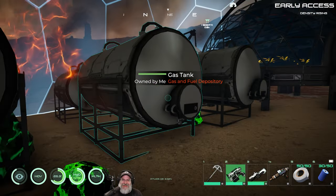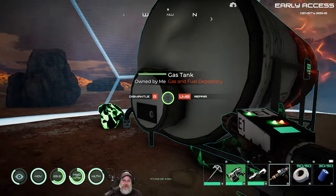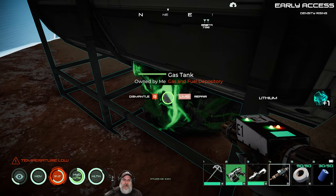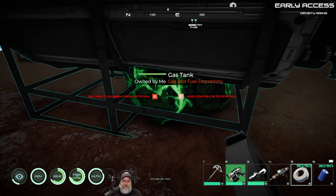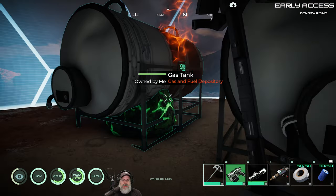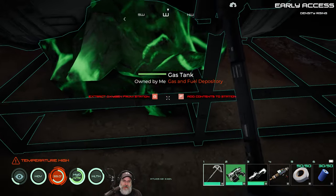Oh, it dented the tank — wait, did it? I did have a meteorite come down right on top of my mech crab and it did damage it. It didn't do any damage to the tank though — interesting. From this angle it looked like there was a big dent in the tank, but I guess not. It did seem to do about 20 damage to the crab. There's a piece of it stuck inside this tank so there it shall stay — it's gonna have to stay there, it'll despawn after a while.